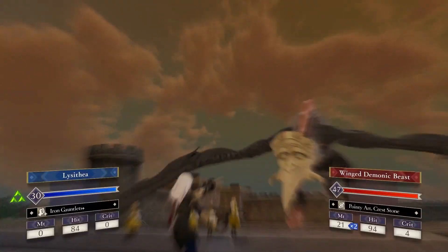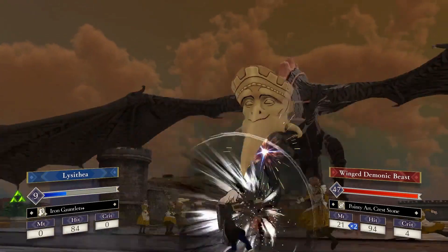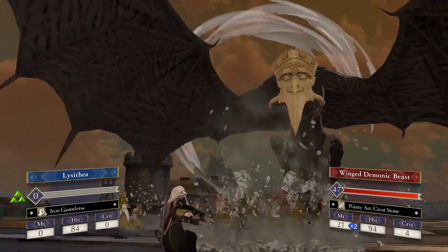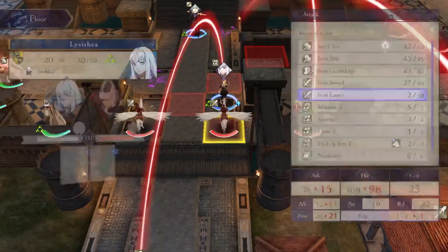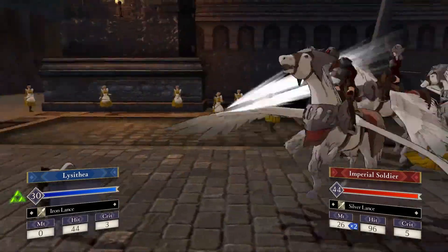Lysithea is a total liability on enemy phase — if an enemy so much as looks at her funny, she might die. I mean, you could just take advantage of all the tools Three Houses gives you to avoid counterattacks, like Thyrsus, the Caduceus Staff, and the Valkyrie class with Range+1, and have her be a reliable player-phase nuke while keeping her out of range of enemies, but that requires too much thought and planning — therefore, Lysithea must be bad.